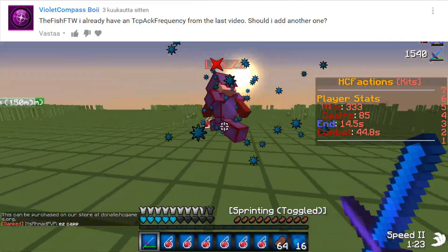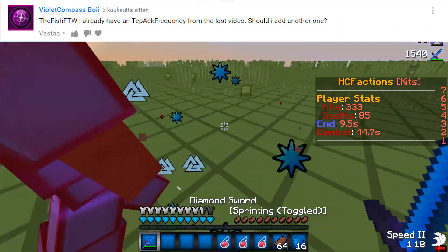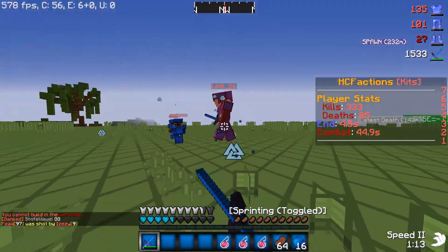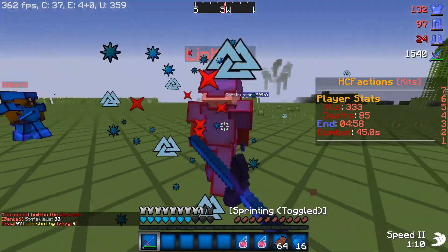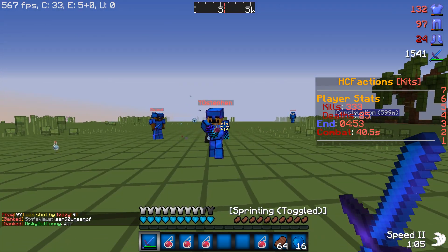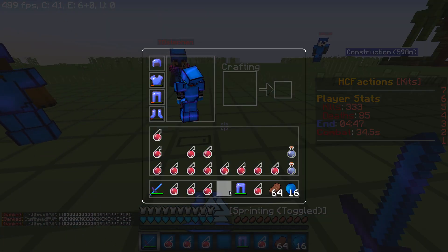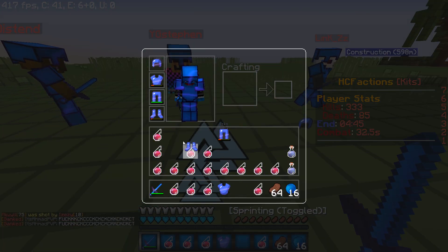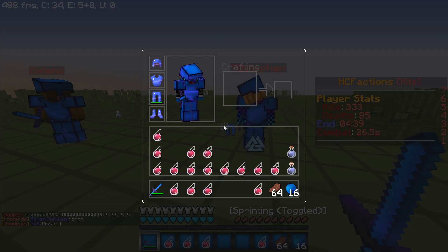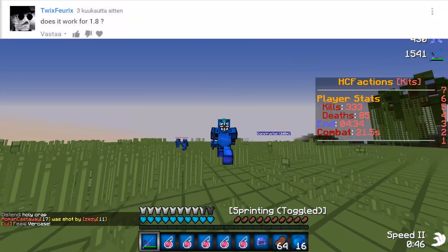Violet Compass Boy is asking: I already have a TCP ACK frequency from the last video, should I add another one? No, you shouldn't add another one. You need to either modify the existing TCP ACK frequency to what the new video is telling you, or you can start fresh — delete all the old settings. Just don't delete anything that's not connected to Minecraft, and make sure you don't delete anything else because you might damage your computer. Delete the old regedit settings and then add the new ones.